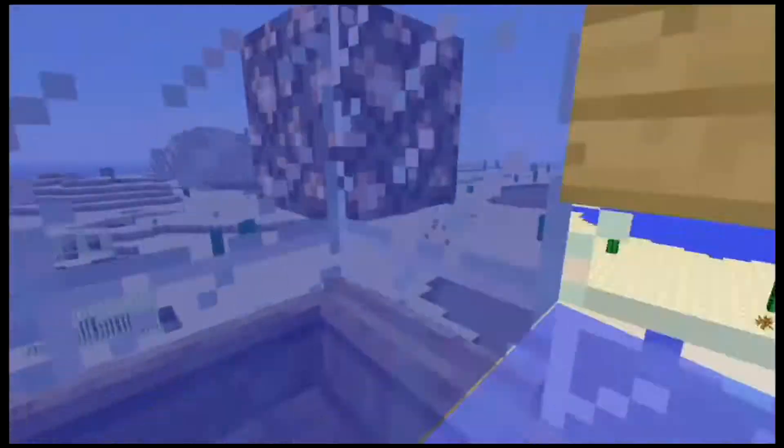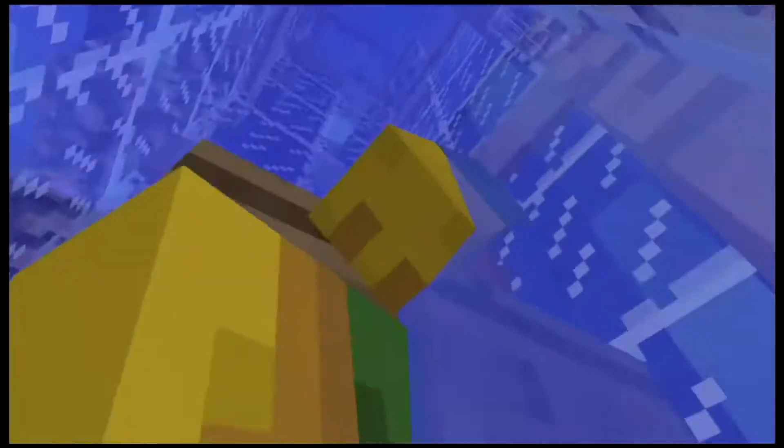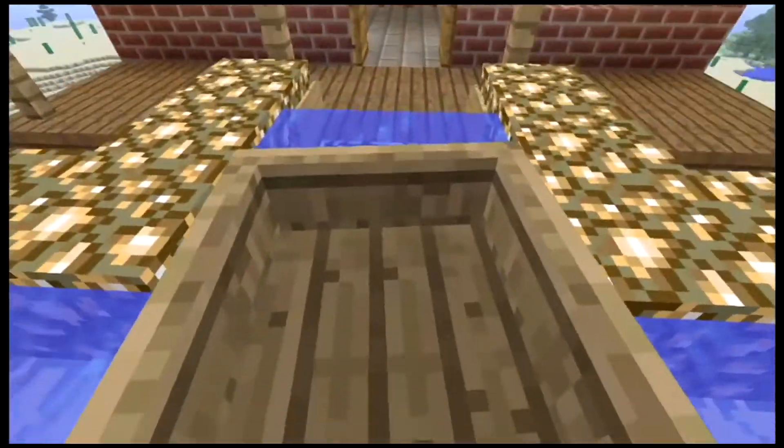It's a lot faster than the stairs, it looks really cool, and it's just another way to get up to your sweet house in the sky. Thanks for watching — this was Minecraft Things to Do: Boat Elevator. I'll see you guys later.